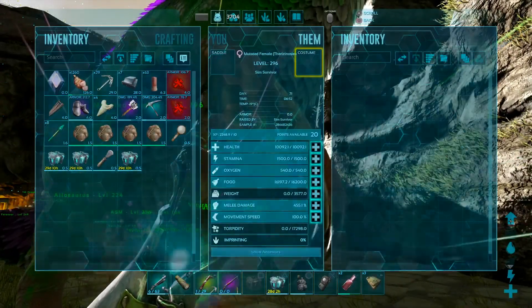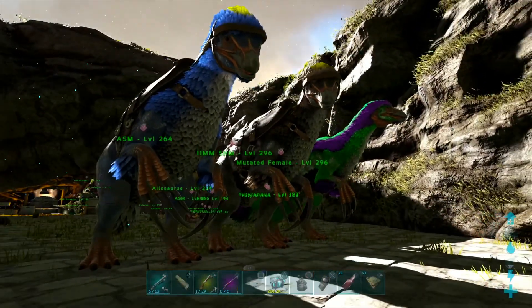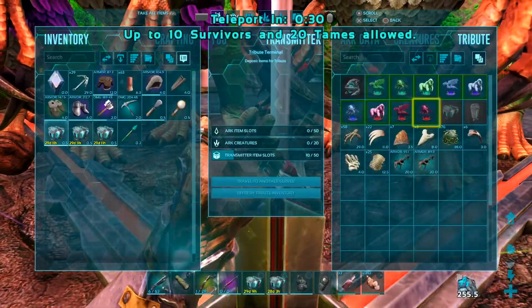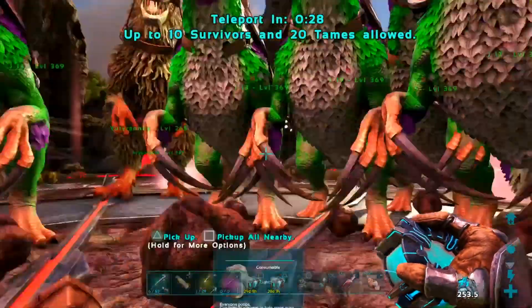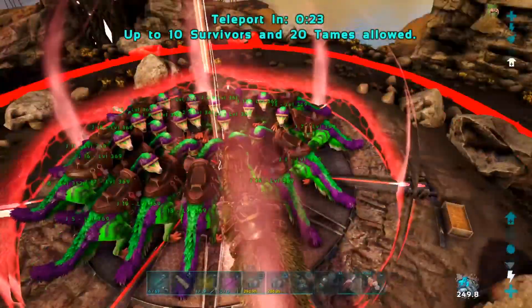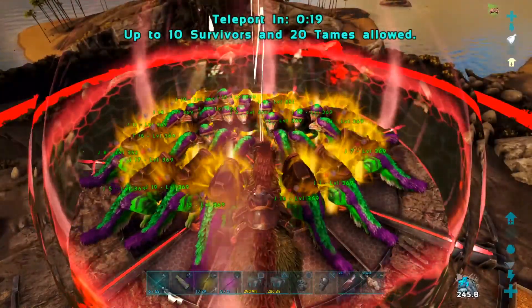Same stats. I don't have one imprinted here — all the boss theories are already at Red Orb, ready to go. So I'll catch you guys over there. Alpha Broodmother — the second hardest boss on the island. She's no joke. The theories all have 21,000 health. They're leveled for the dragon, so I hope they can do this.